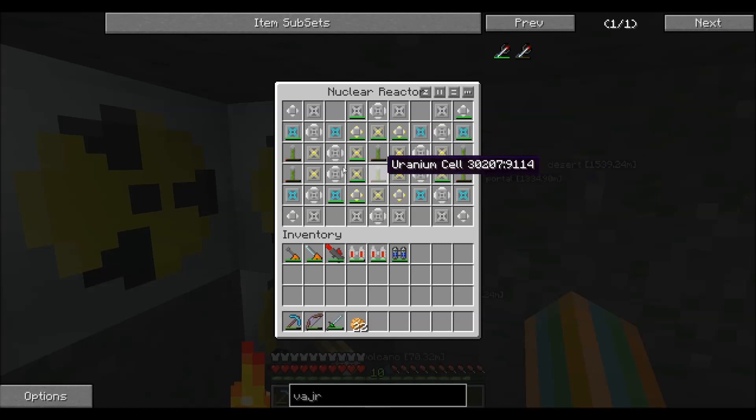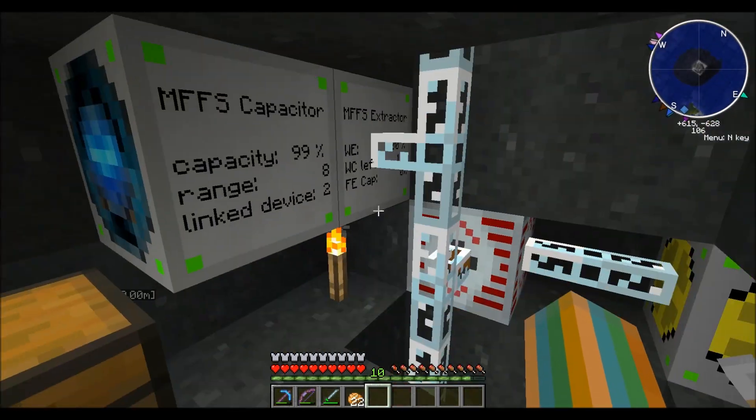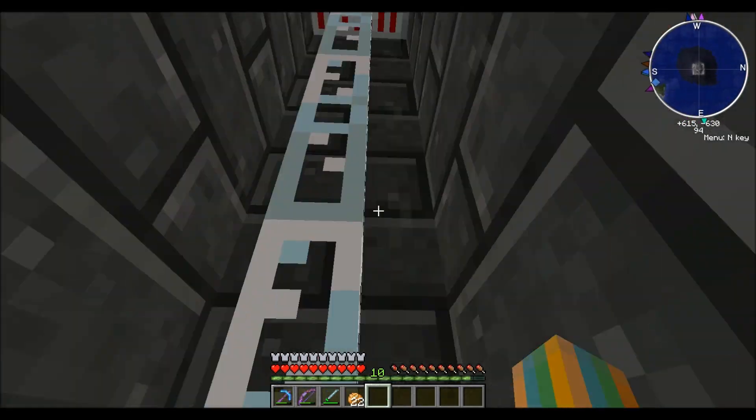This is overkill for this design. I guess what I could do is take a uranium cell and mix it with UU matter to make plutonium if I wanted.